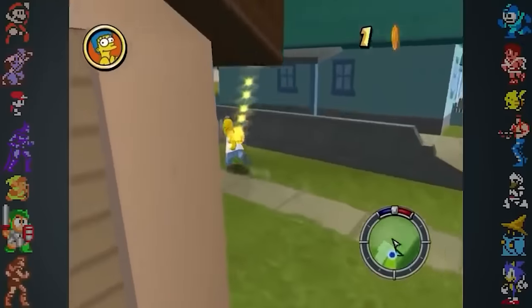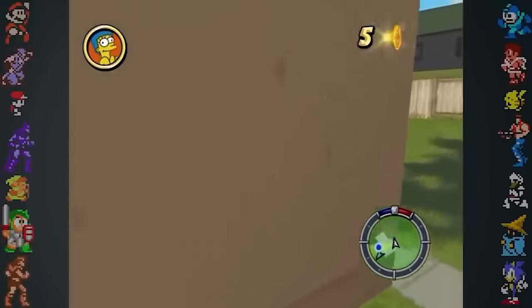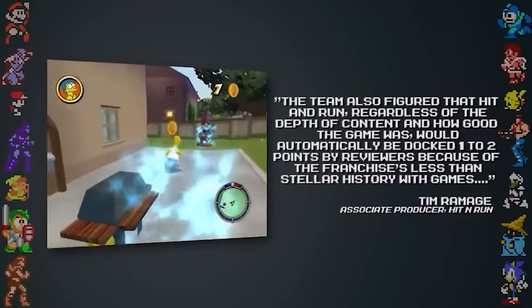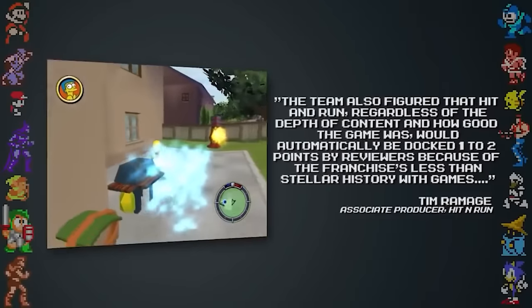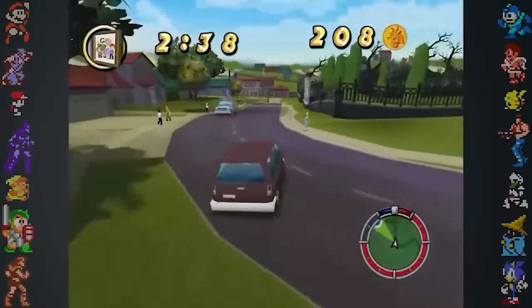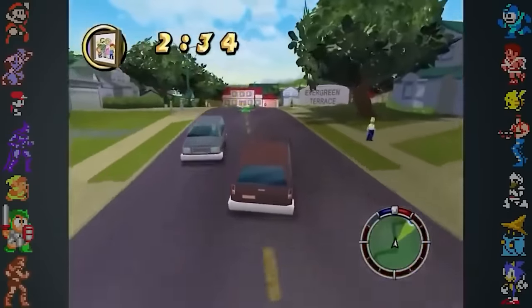Though the makers of the game knew they had something special with Hit and Run, they assumed the game would receive lower ratings from critics. As Tim Ramage puts it, the team figured that Hit and Run, regardless of the depth of content and how good the game was, would automatically be docked 1-2 points by reviewers because of the franchise's less than stellar history with games. For the game's release outside the United States, it received several edits due to objectionable content.